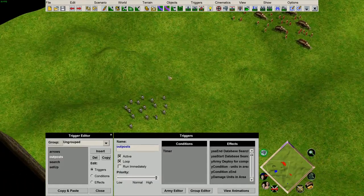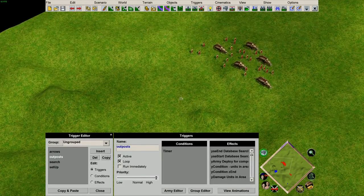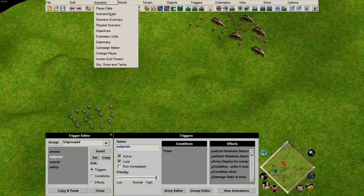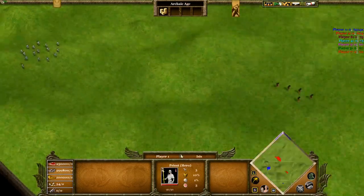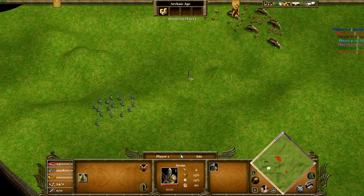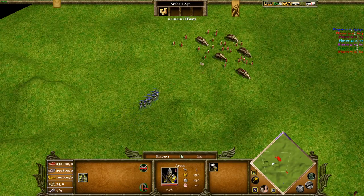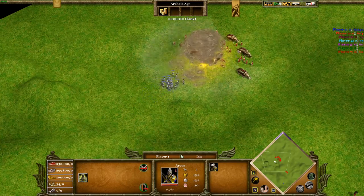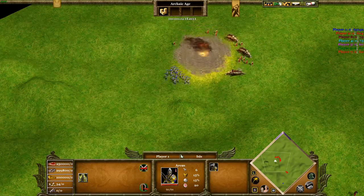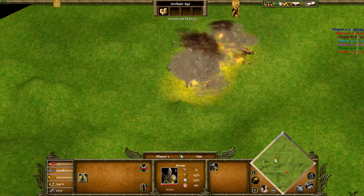The second example we have here is some archers. These archers are going to fire upon these units and something interesting is going to happen. Let's see what that is. Boom! We now have super archers with extra explosive effects.